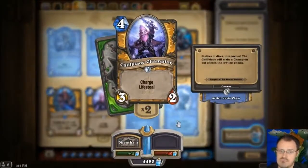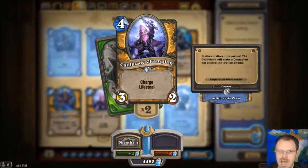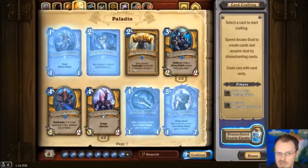Chillblade Champion — you get a 3-2 Charge Lifesteal for 4. Lifesteal is a new ability they added — whatever damage the minion deals, you heal that much to your hero. So this guy is going to charge out there and if he hits a minion or if he hits the enemy hero, he's going to deal 3 damage and then you're going to heal 3. If you send him out and hit your opponent and heal for 3, and then they use a minion to kill him, he's probably going to deal his damage to that minion and you heal 3 again — so you can actually heal 6 out of him. As much as my gut instinct is I don't like him, empirically he seems pretty strong.